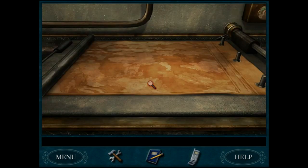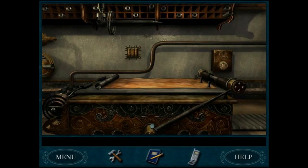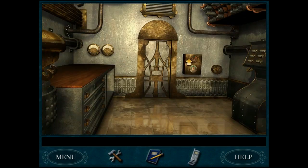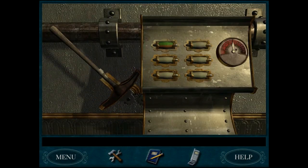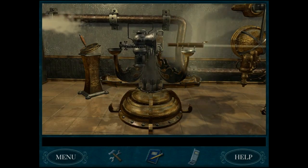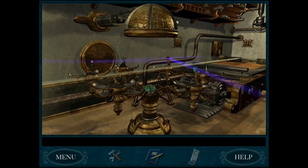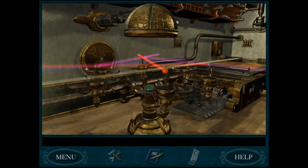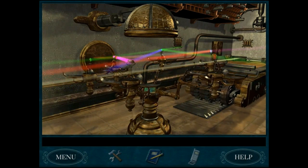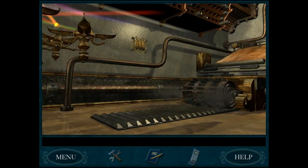That is a fancy map machine — holy cow. Jake's mine must be somewhere on this map, but where? Now we have a map — Dora the Explorer would be happy for us. Let's hit the switch: one, two, three, four, five, six — and we have liftoff!